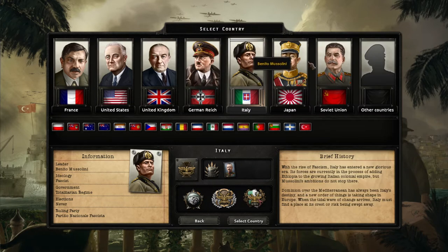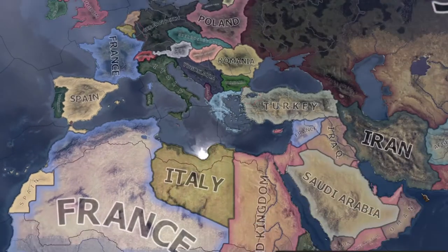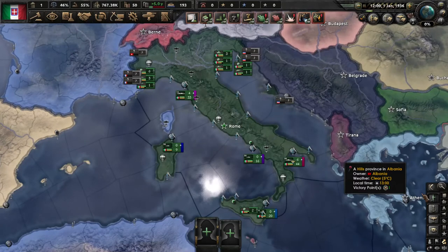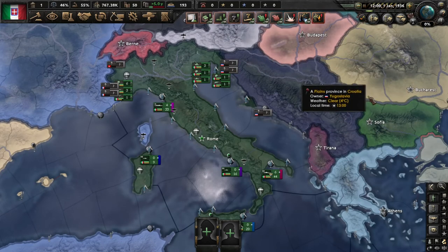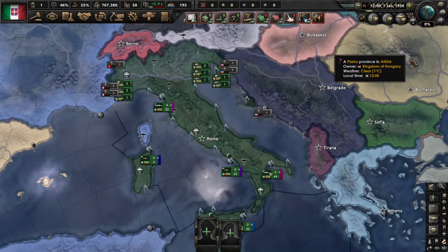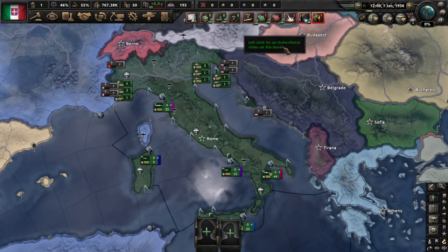Most people do tutorials as Germany, but there are a few extra things you get exclusively when you start with Italy that are good to go over. When you enter a game, you get all these things that pop up right at the top. You might wonder what all of these things do, so we're going to go through all of these tabs and see what they do and what you need to do to satisfy each notification.